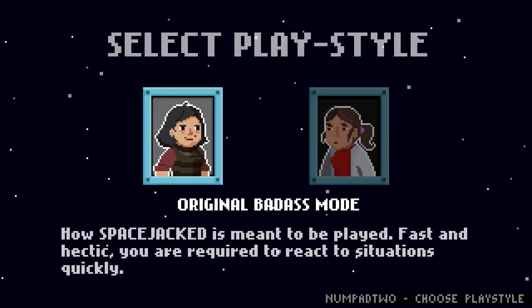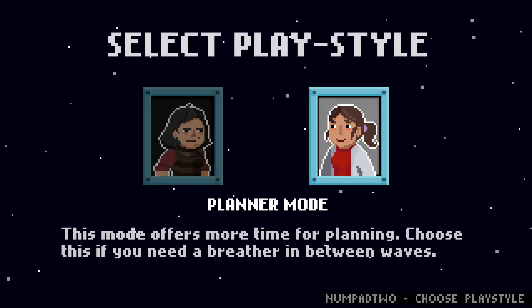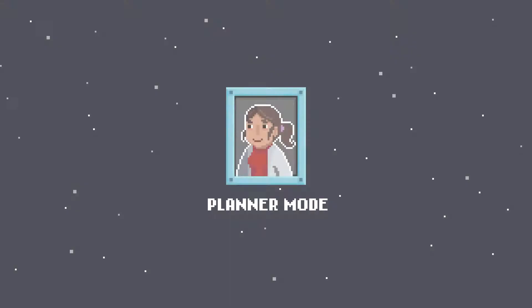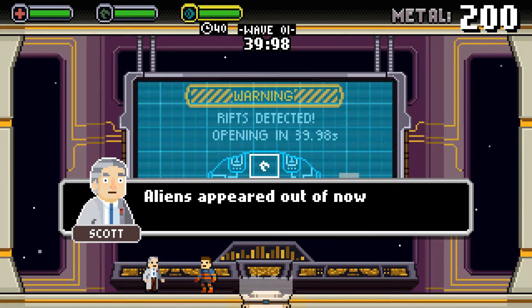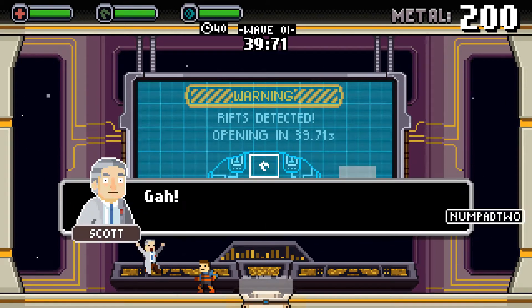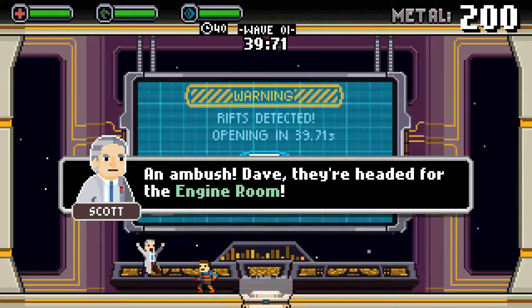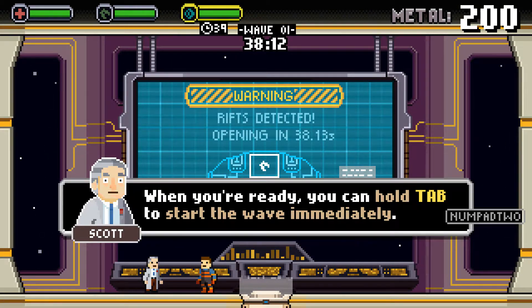Let's have a quick look at the story mode. This mode offers more time for planning — choose this if you need a breather between waves. Let's try this one. The first ever space mission — when suddenly, on day one, aliens appeared out of nowhere and took everyone. Ambush! They're heading for the engine room. Hold tab to start the wave immediately.